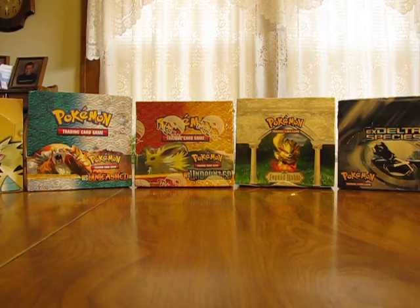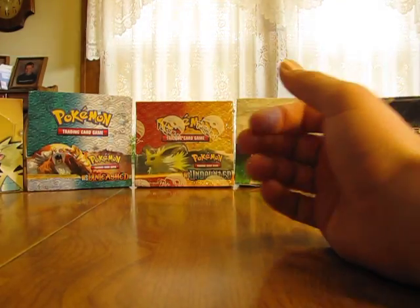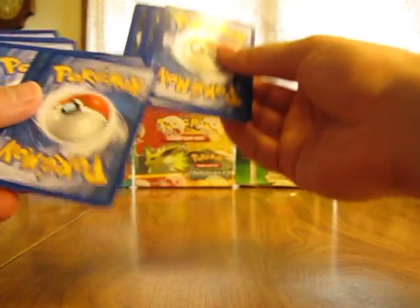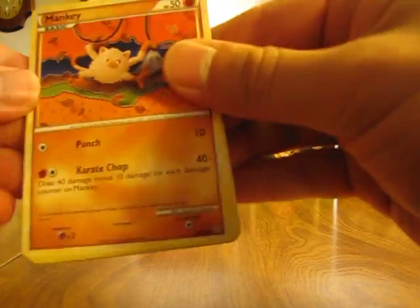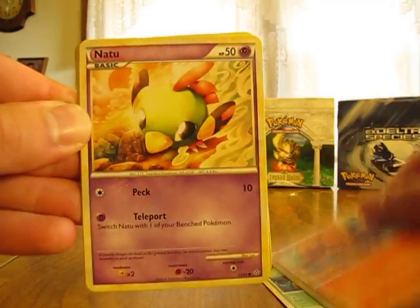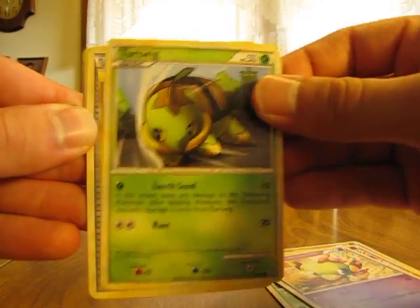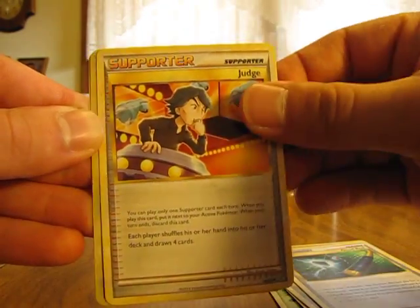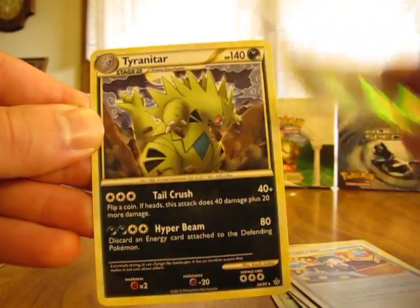Hopefully I get more Legend cards in here, because there are 3 Legends in this set, where there were 2 in the HeartGold SoulSilver set. Still hoping for 6 Primes — let's make it 4 Legends. We have Mankey, Carnivine, Vulpix, Natu, Turtwig, Pokemon Circulator, Good Rod, Judge Supporter, Spiro Reverse, and a Tyranitar.